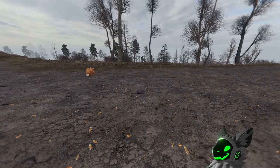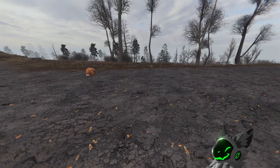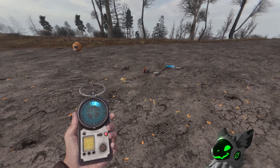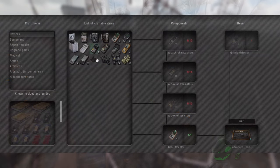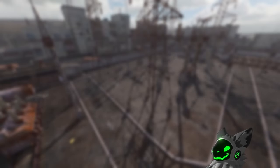The rarity also dictates what detector is required to reveal the artifacts. All artifacts, apart from junk artifacts, will be hidden until close enough with the correct detector equipped. The echo detector can detect up to tier 1 artifacts, the bear can detect up to tier 2, and the grizzly, veles, and svarog can detect all artifacts. In my opinion, the grizzly isn't worth crafting. The only benefit is it only requires advanced tools, where the veles and the svarog require expert tools. If you craft the grizzly, you can't then upgrade it into the veles when you find expert tools, meaning you have to find even more components.